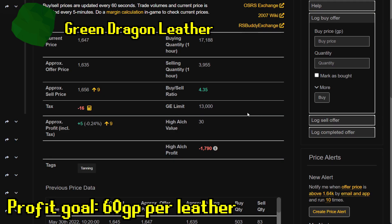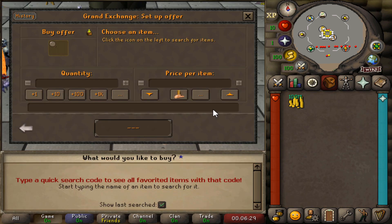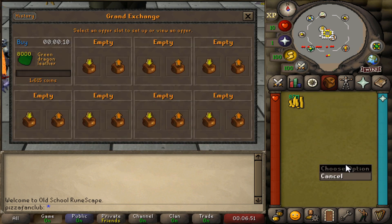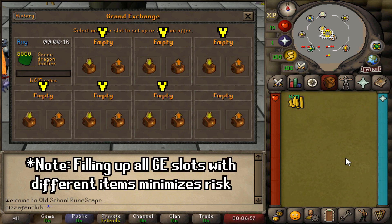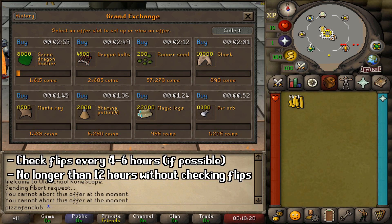After tax, we're looking at about 60 GP profit per leather that we can flip, which is quite good. Back at the Grand Exchange, I'm going to list about 8,000 of the green dragon leather and try to get them bought in the next couple of hours. I'm going to repeat the same exact process across eight different items that are all high volume, just to show you how powerful high volume flipping can be. I've gone ahead and listed seven other excellent high volume items that we are going to flip over the next 24 hours.